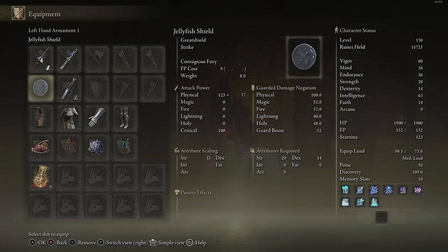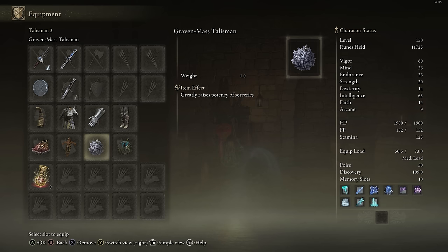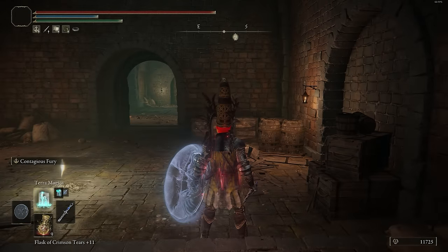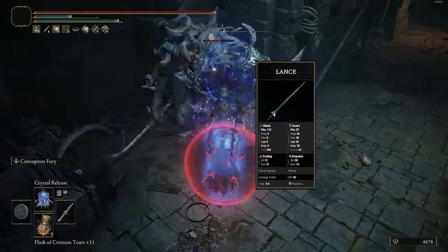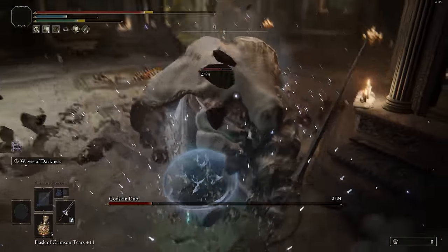Next up, I want to cover the Intelligence build, which is going to be using the Lance — a Great Spear — and we're going to have this Cold Infused with the Waves of Darkness Ash of War. The good thing about the Lance is that it's a Great Spear so it's going to have a really amazing moveset, and the scalings are actually really nice. With a Cold Infusion, it actually gets a B Scaling in Intelligence, whereas most weapons only get C Scalings in Intelligence when Cold Infused. So you can get some nice Frost buildup and also get decent AR as well.